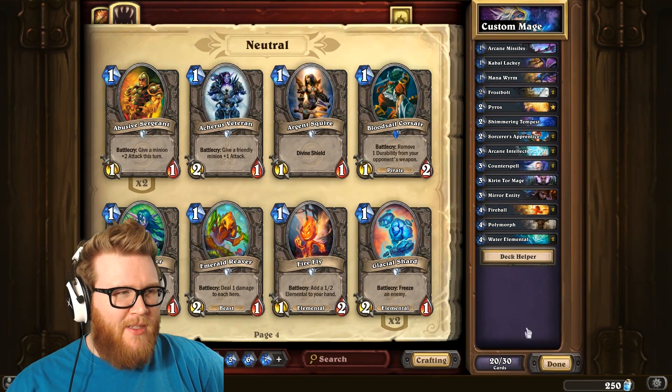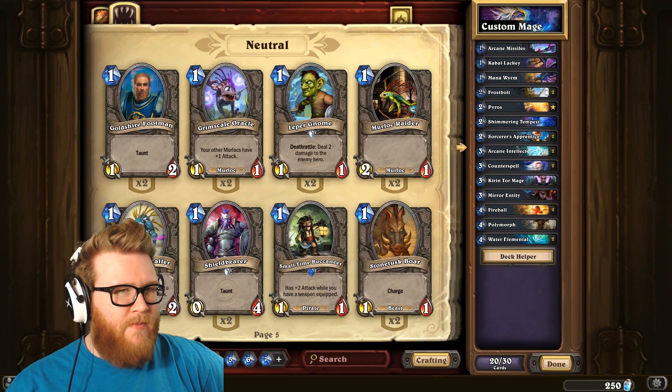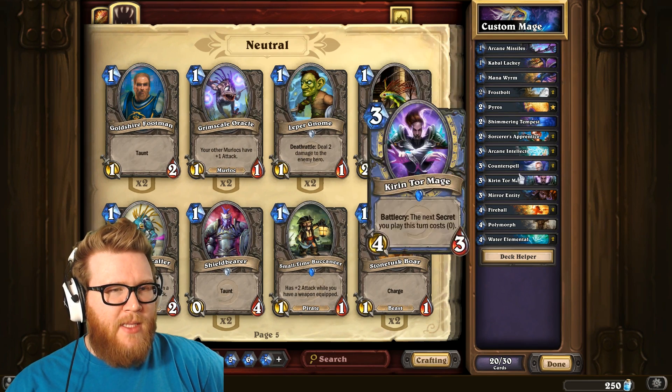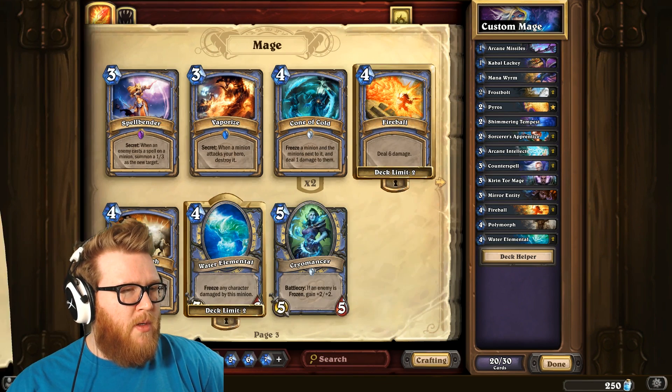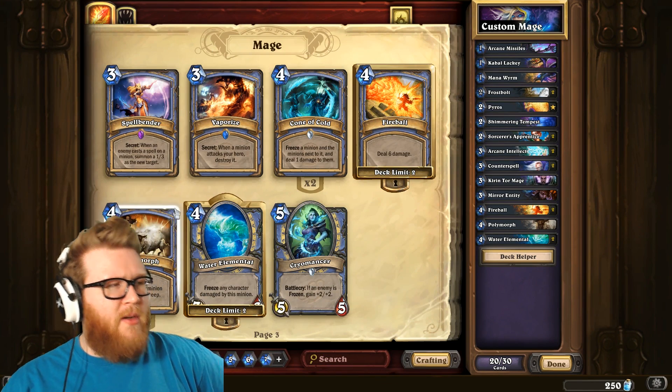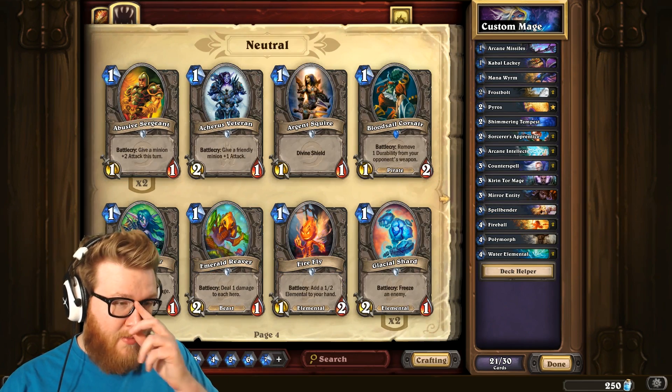That's a good little start — a nice little aggro core. I've got some secret pieces. Do I have another secret I could add, maybe just for tempo? Nice Barrier now. We need a Spellbender, sure — that's not a bad secret anyway. It's something you'd run regardless.